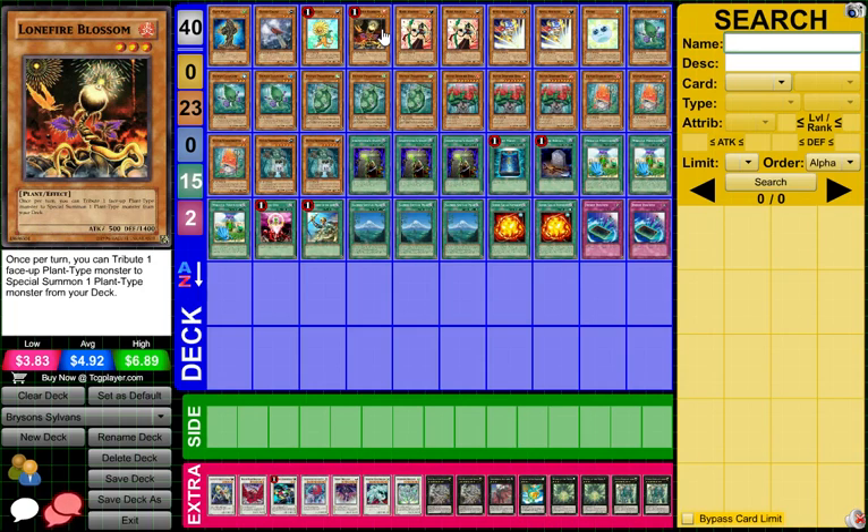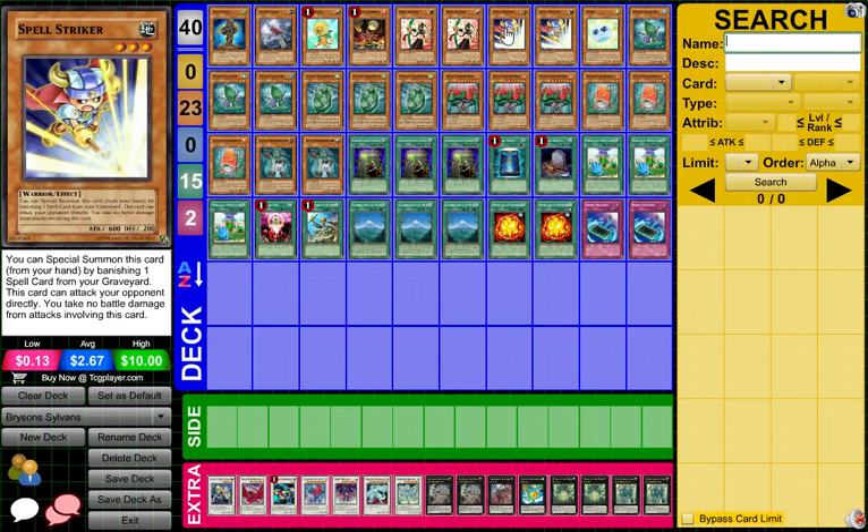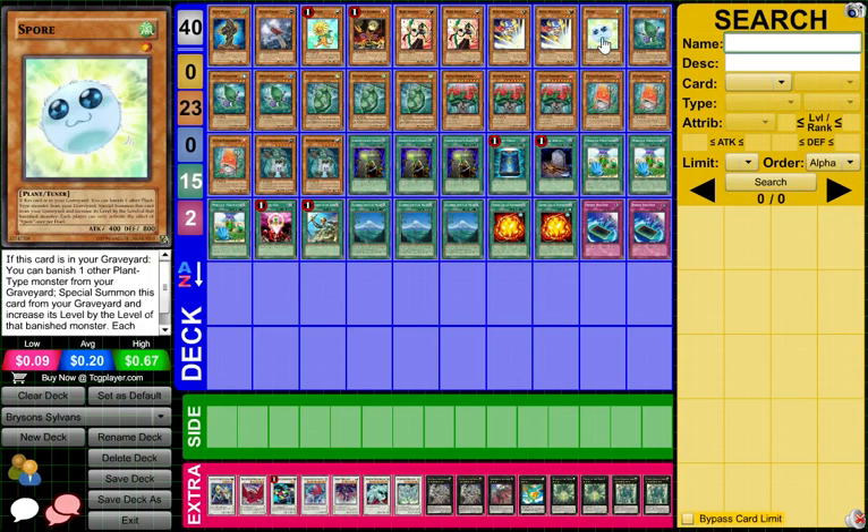Two rose archer — a trap negator. I love having rose archer in the deck. I was actually playing this a little bit and I find rose archer is like anti-mirror force, anti-fiendish chain — it just gets over compulse and stupid stuff like that, rose archer is just too good. We have two spell striker, used for Melia of the Thorns and also can attack directly, which is a nice thing. It can also be used for synchros. One spore — someone told me that having spore at two was good, but no. Spore's effect can only be used once per duel, so why would you need more than one? You don't.